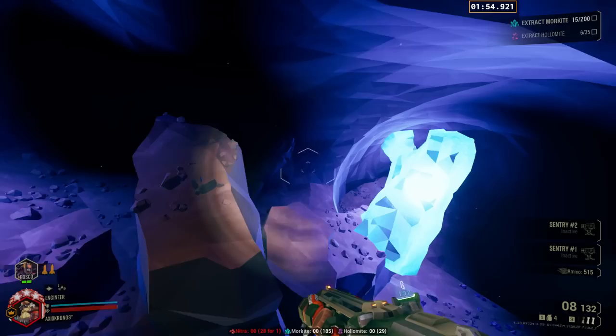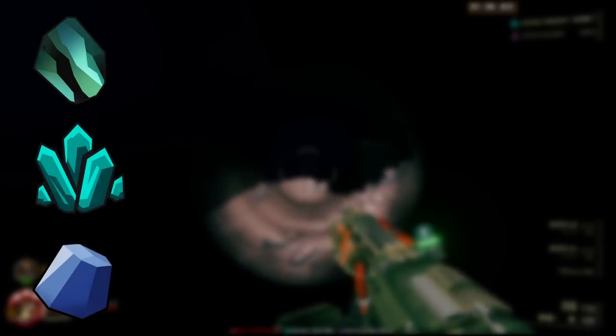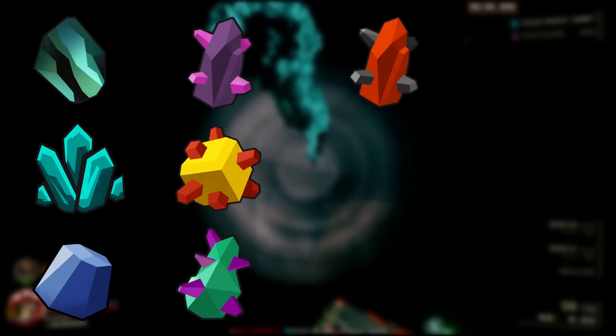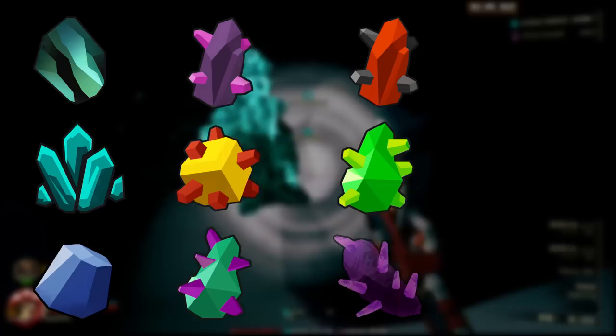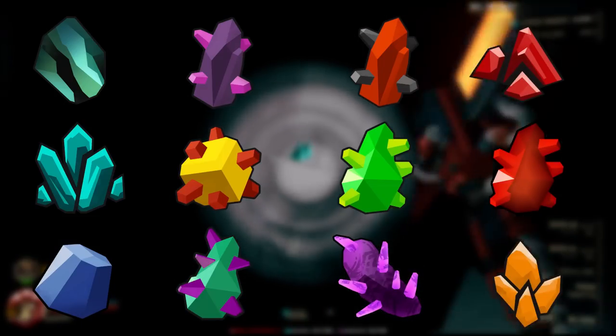The 12 materials we're going to be talking about in this video are: oil shale, morkite, dystrum, holomite, bismor, croppa, magnite, umanite, phazonite, nitra, red sugar, and everyone's favorite, good old gold.